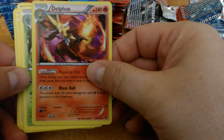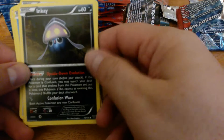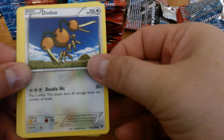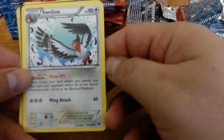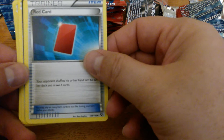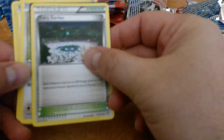Spewpa, Puff, Max Revive, and Gaivilly Pup, the duo, Slugma, Fire Energy, Froakie, Reverse Holo Fletchling, Swellow, Red Card, Delcatty, and Fairy Garden.